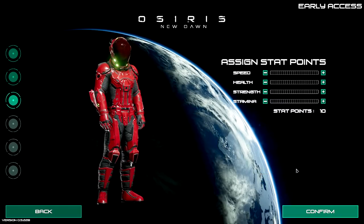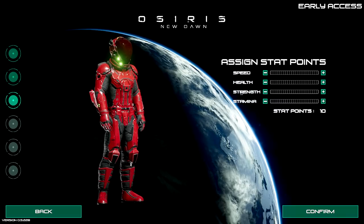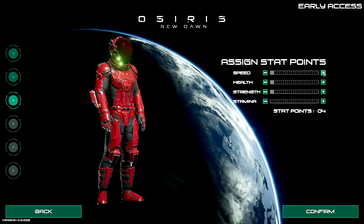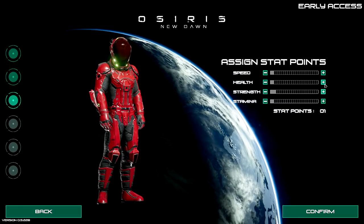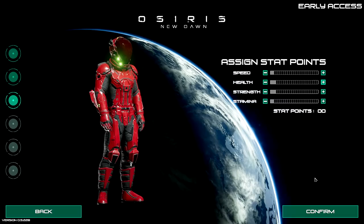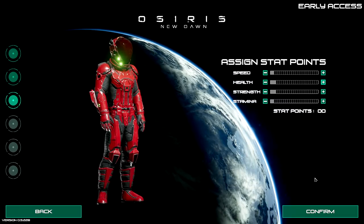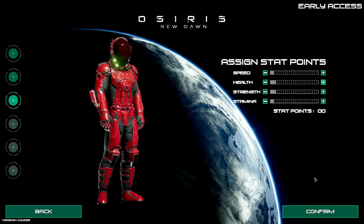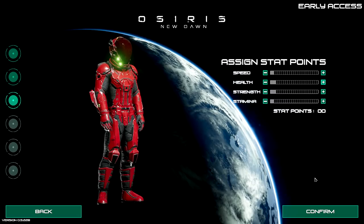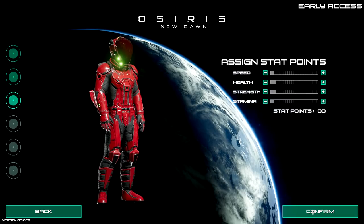All right, let's confirm that. We have ourselves some 10-10 points here. Strength is going to help us carry more, so I'll go even steven and give myself a little bit of strength and health just to keep going. Speed is also very good but hopefully we'll find ourselves a buggy. I also read there's a brand new buggy on the map now - you can upgrade it to actually run on biofuel made from plant life, which is really great.